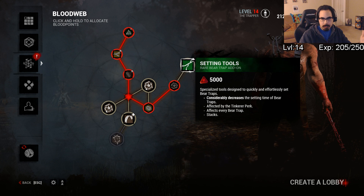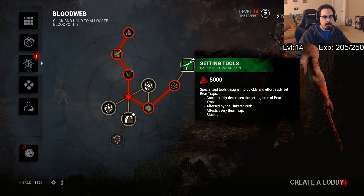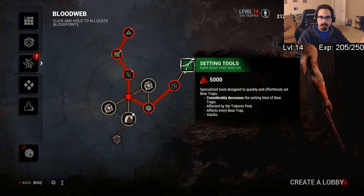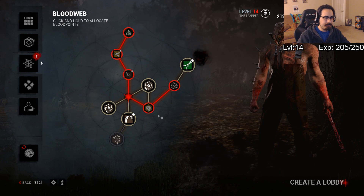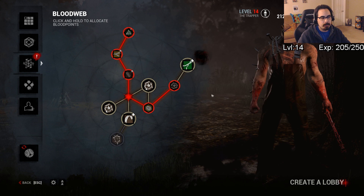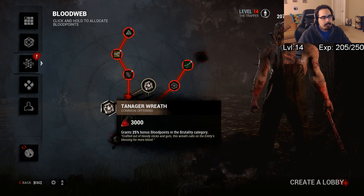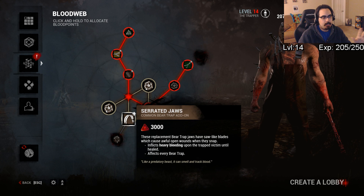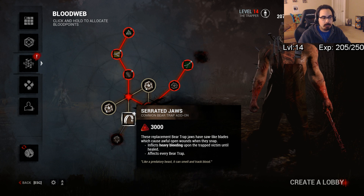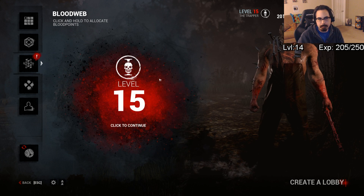Typically in a blood web, what you want to do — if you're not too worried about leveling up speed-wise and want to get some add-ons that will actually help you out — is focus on making sure that you path your way there. Before we got to this video, I had already made my path to make sure that I got setting tools and my perk for this blood web. I'll pick up the setting tools, and I don't like serrated jaws personally, so I'll go for the wreaths instead to offer something better.